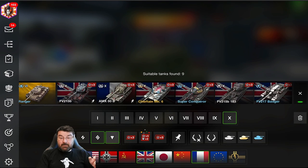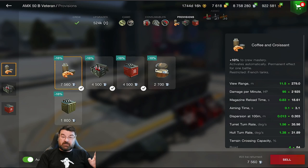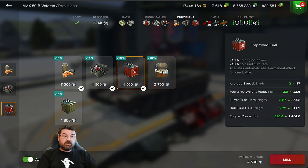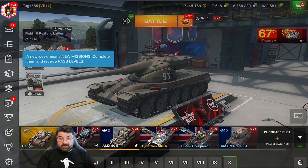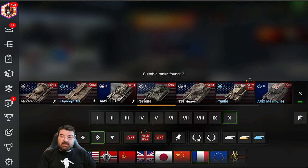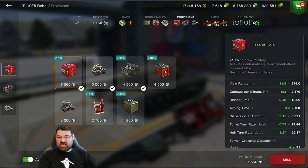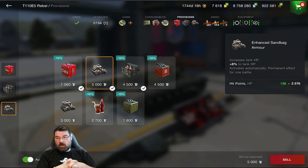For the FV4005 I also use the Protective Kit which protects modules and crew. Jumping to the AMX, provisions are now Coffee and Croissant — but it's the same food rations concept. I use the Protective Kit and Improved Fuel to increase speed. Now let's look at the E5, which has a different consumable: Reactive Armor. This reduces damage by 20% from any shells except HE — you have to manually press it. It only works against AP, APCR, and HEAT.